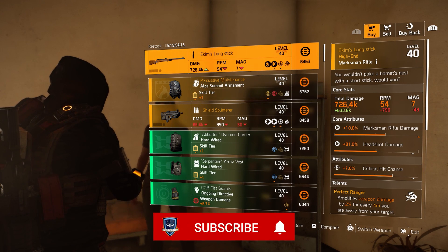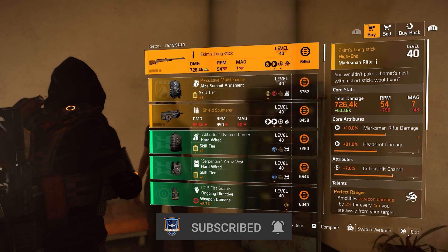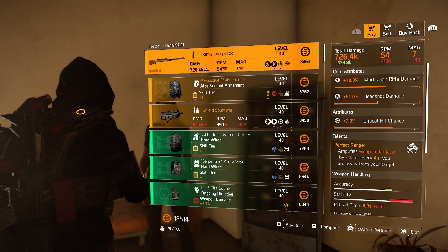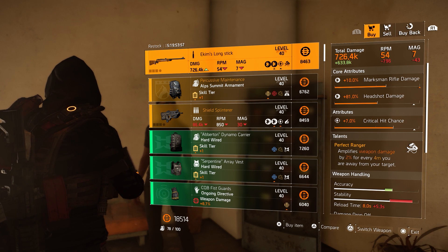The first thing she sells us is the Long Stick — it's the named marksman rifle. It has a roll of 10% marksman rifle damage, 81% headshot damage, and 7% critical hit chance. And of course Perfect Ranger on there.